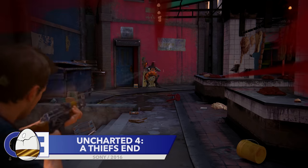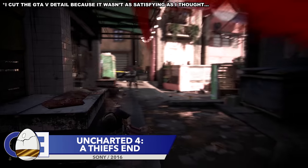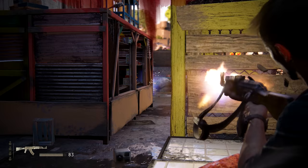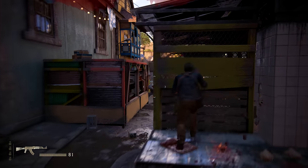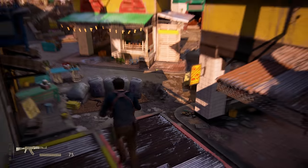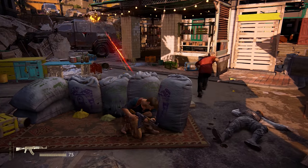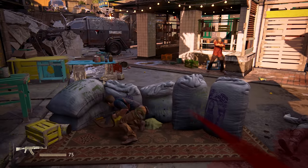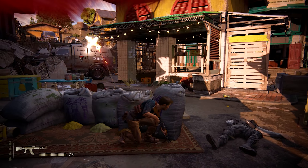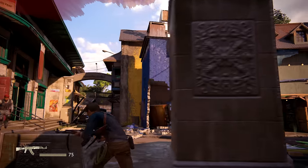Next up is another Naughty Dog game. This time it's Uncharted 4, with a detail that's kind of similar to the GTA 5 and Red Dead 2 details we saw earlier. When Nathan finds himself in a shootout at a market, cover is pretty limited. In your panic, you might duck behind some bags of seeds and spices, though this cover won't last for long. I just find the way that the grain falls out of the bags to be so satisfying that this detail had to be included in this video.